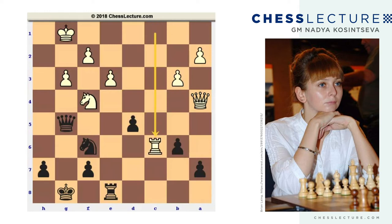White can play something like rook c6, creating a threat of rook takes on f6 followed by queen takes on e8. White seems to be much better, and black just worsens his position playing g5 and weakening his king's side.